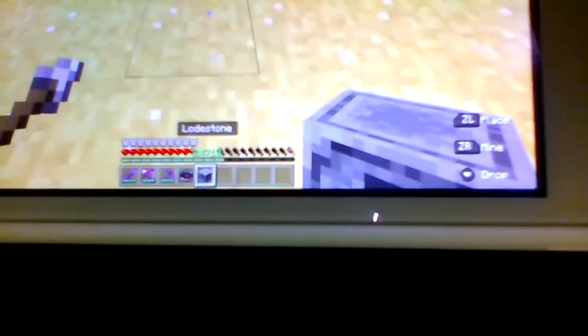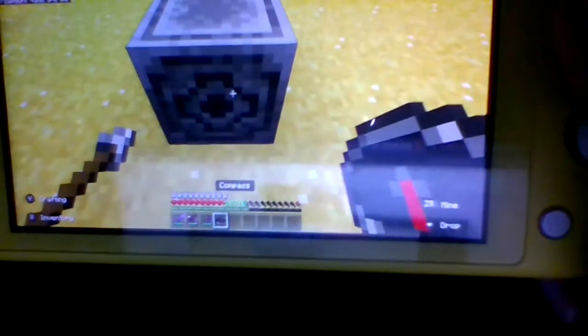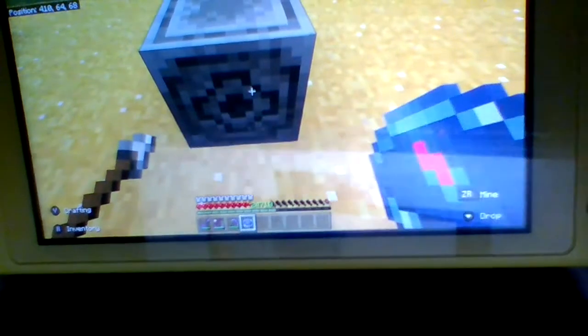It makes a noise when you put it down — I don't know if you'll be able to hear, but it makes like a really low pitch buzzing noise. Then you click on it — bam, you've got a lodestone compass.